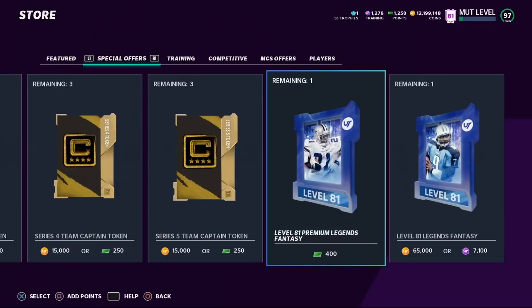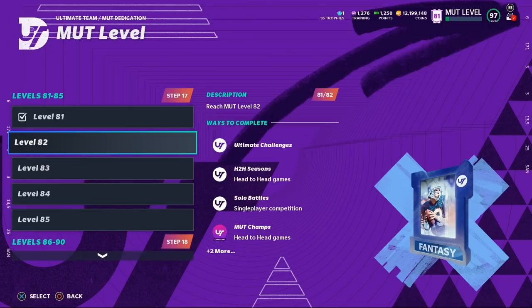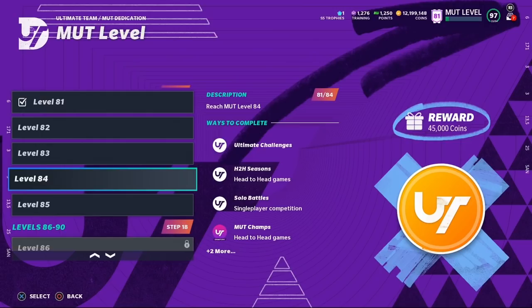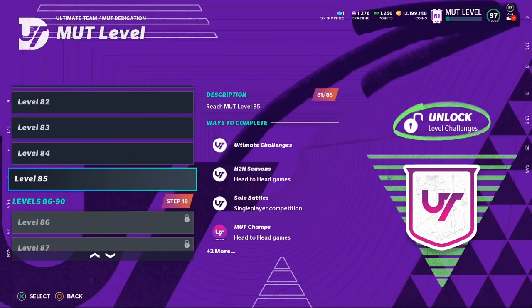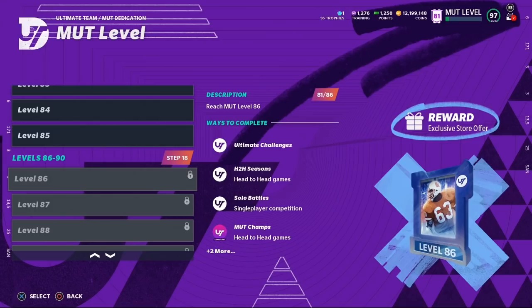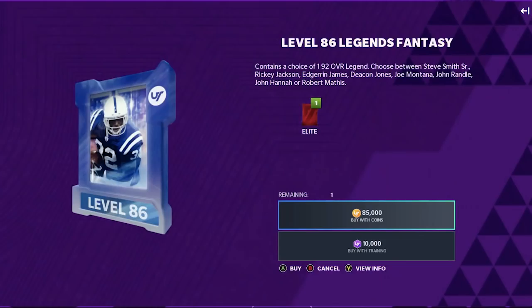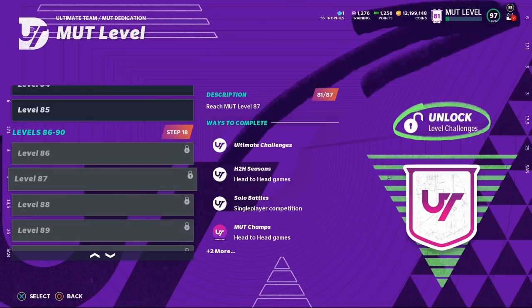At level 82 you get a free Legends Fantasy Pack — no coins, points, or training required. At level 83 you get a 96 Overall Power Up Pass; we'll drop videos on the best cards to use it on, along with the 97 pass later. At level 84 you get a 45,000 coin reward. At level 85 you get solos unlocked to help level up the Andre Johnson Level Master card. At level 86 you get another store offer similar to level 81 — one costs points, one costs coins or training.